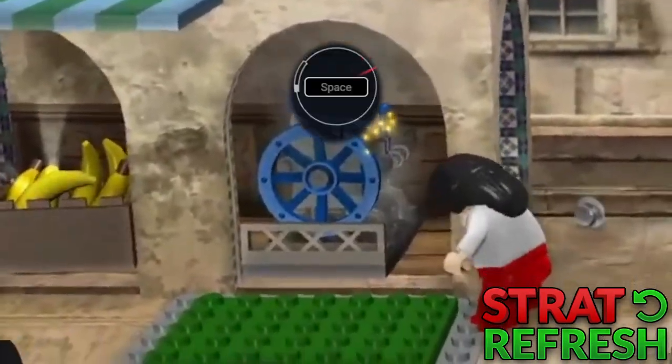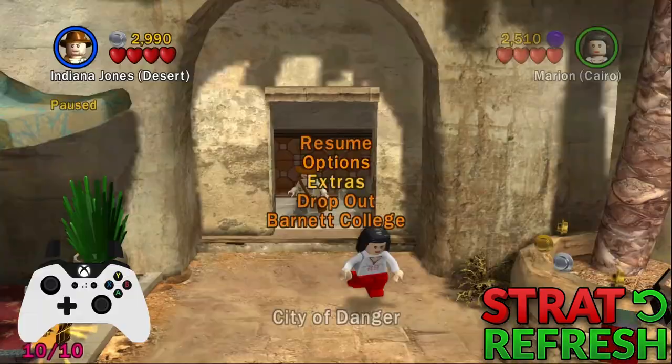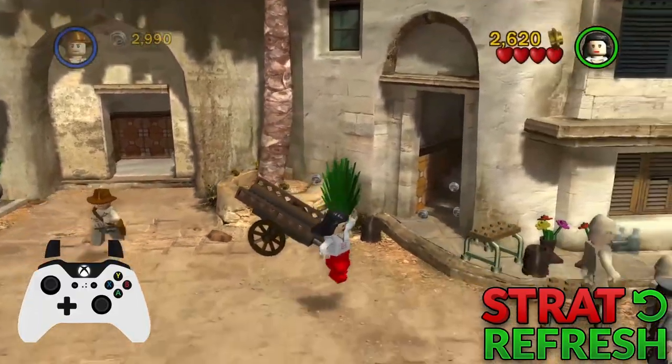The room goes exactly as you'd expect — fix the bridge and grab the box with Indy while Marion gets the wrench from the monkey and fixes the generator. That leads us to the final room. Drop out Indy right at the start, then run all the way to the end with Marion until you get to the final gate.